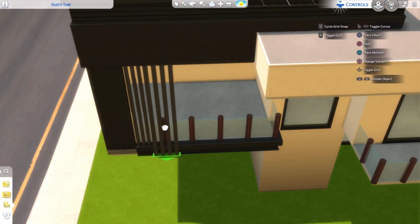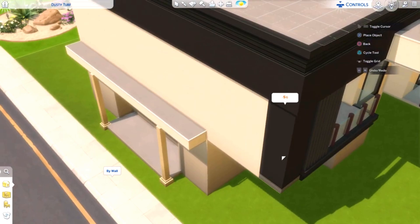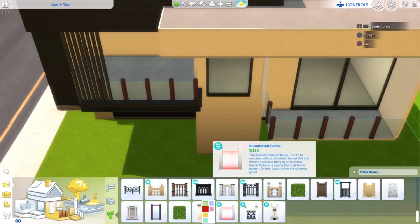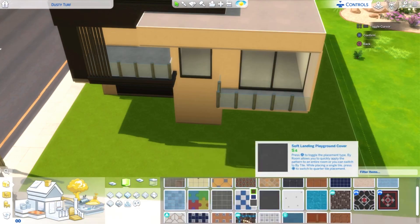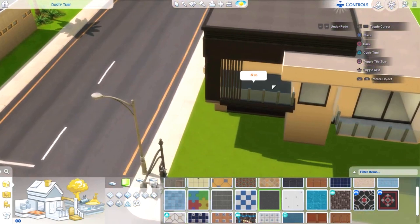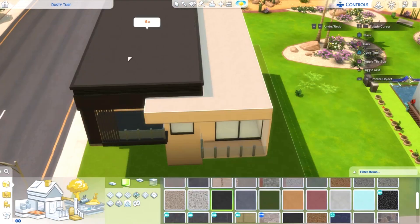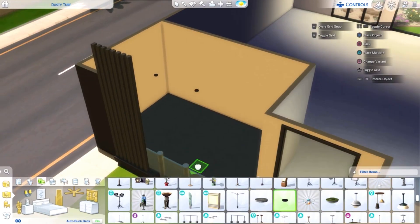Now those sticks are not base game friendly, but if you don't have those sticks or that pack, that's perfectly fine. They will disappear from the game if you download this build. All you have to do is just extend the wall where you see the black paint and that's fine — it's not going to wreck your build. Another thing that's going to disappear will be the curtains. It's those dream decorator curtains that look similar to the ones in the picture, but it's fine, it's not going to wreck your build.